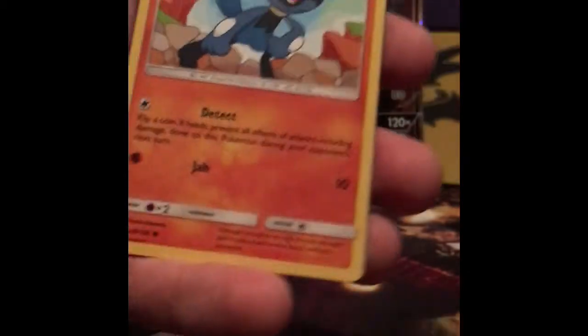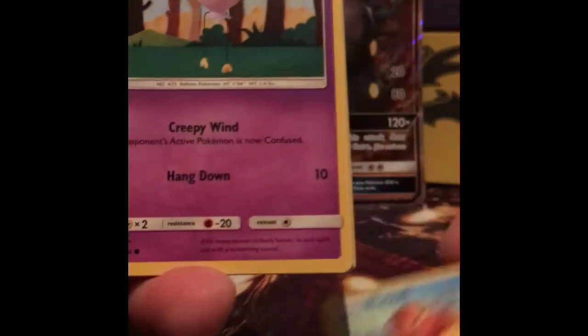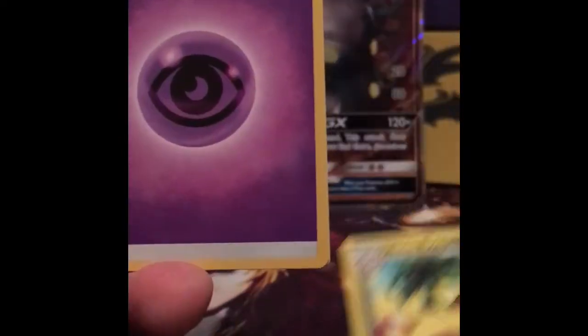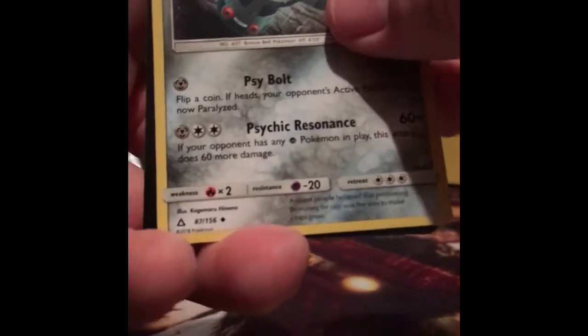This Ultra Prism pack — oh, we got a Riolu to start out with! Got Riolu, Buizel, Drifblim, Yanma, Exeggcute. Frost Rotom is a reverse rare, then we got a low-end Exeggutor, Psychic Energy, Rotom Fire Memory, and a Bronzong.